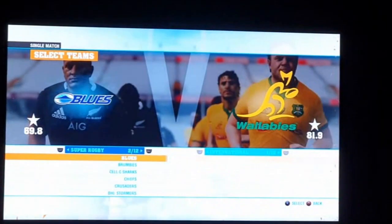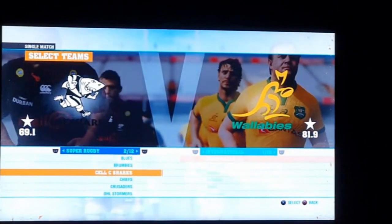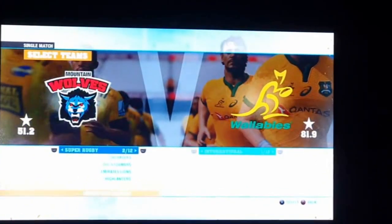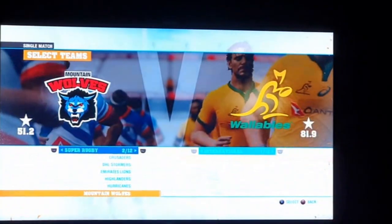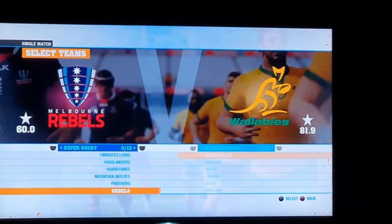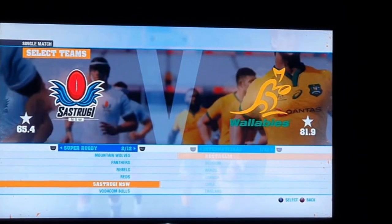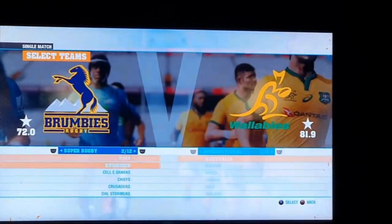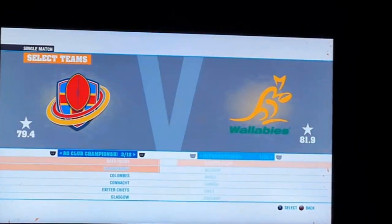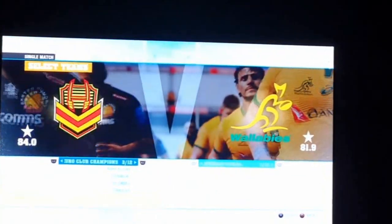We already knew which licensed teams were in it. Moving to Super Rugby, we've got the Blues, Brumbies, Sharks licensed, Chiefs, Crusaders, Stormers, Lions, Highlanders, Hurricanes, and what I think is the Sunwolves — not licensed unfortunately. The team that would have been the Jaguars isn't licensed either. We've also got the Bulls. So there are three unlicensed Super Rugby teams, and in the European League basically only the English clubs are licensed.